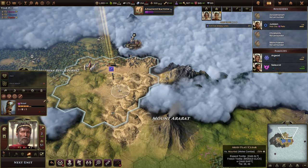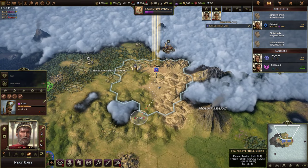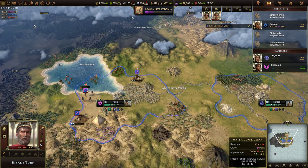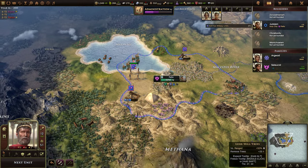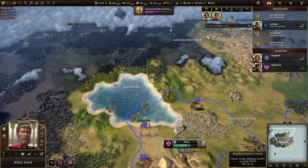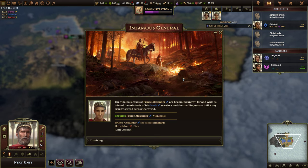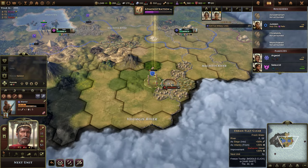This is another city site it would seem. What are those? Pearls — let's get those. We can't see over there anymore. Let's heal. We don't get our settler for three years anyway, and we probably want to go up here first to found the third city.